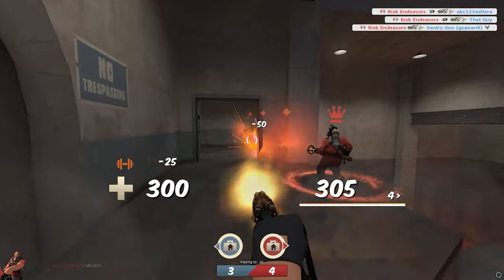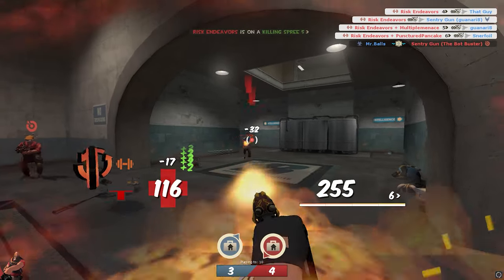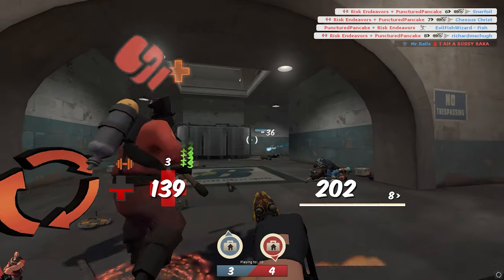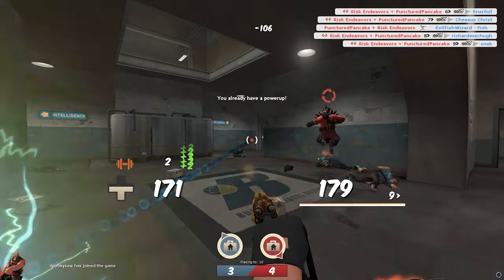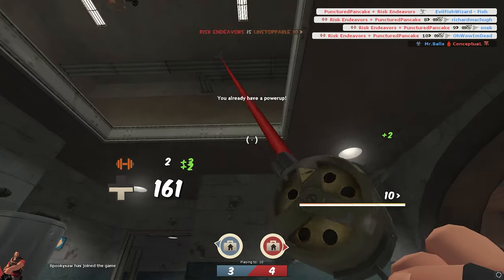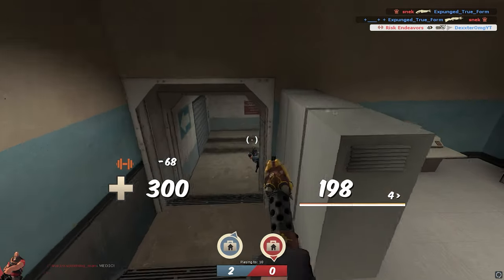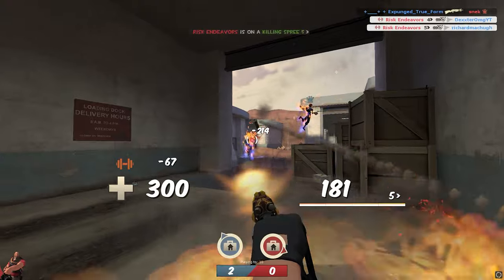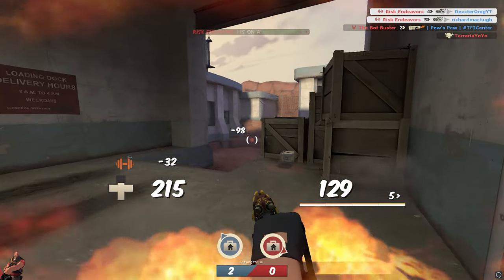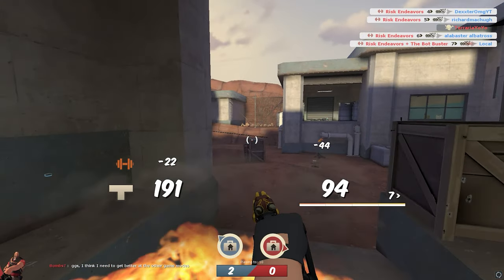Enemies get removed in the blink of an eye, and your pop shots at far enemies kill them much quicker. Strength effectively does what Haste does already, just differently. A noticeable point to mention is that the Ring of Fire's damage also multiplies by 2. I tested this out, and even just licking a player with the edge of your ring can kill them by Afterburn alone. The burn damage stacks high enough to even kill Demoman, so keep that in mind. Strength is a 9 out of 10 — definitely a go-to power-up.